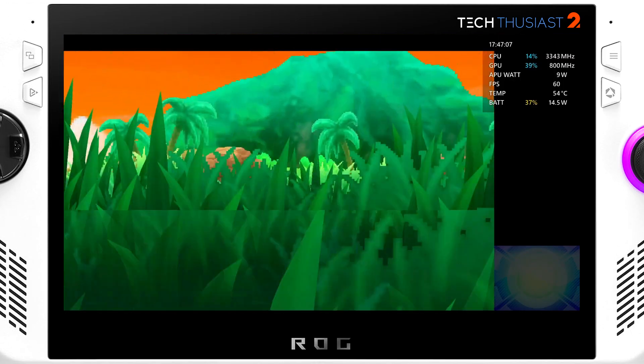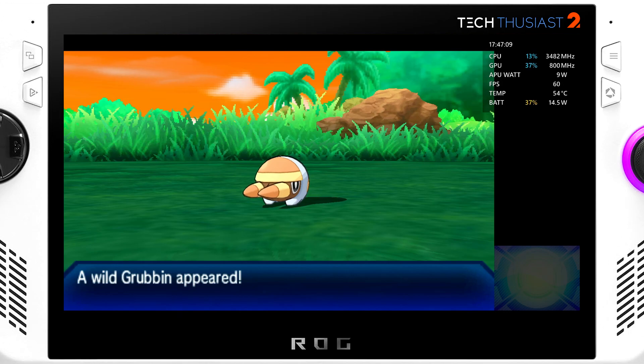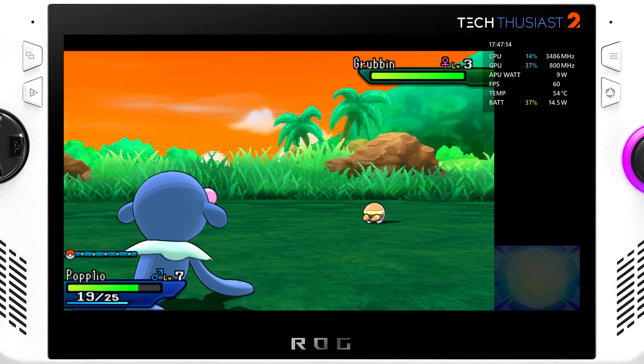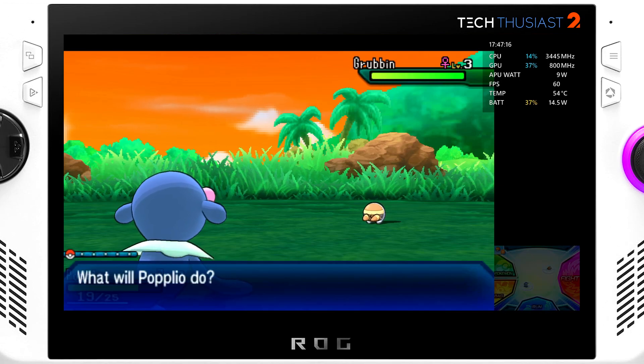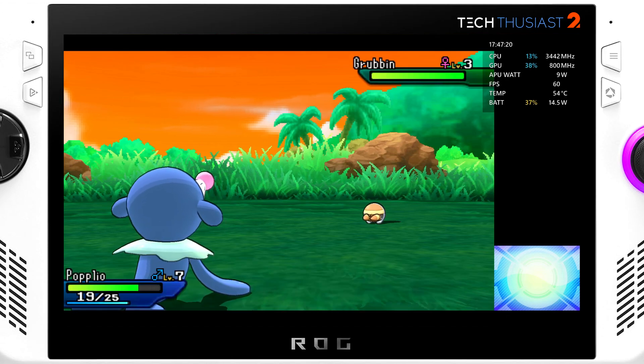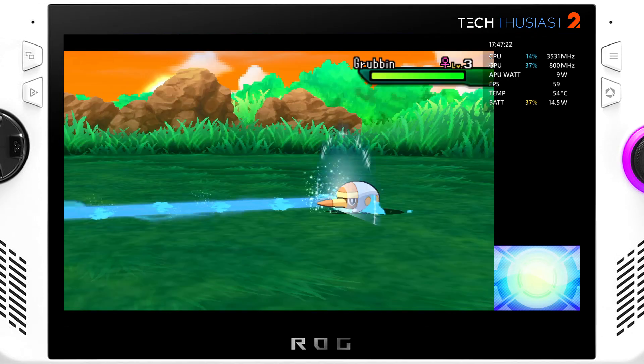Here we have Nintendo 3DS with Citra emulator. This is Pokemon Ultra Sun running at 4 times the internal resolution, just under 1080p, and this is on 10 watts. You can bump it up to 5 times to go just over 1080p but you will have to go to 15 watts.